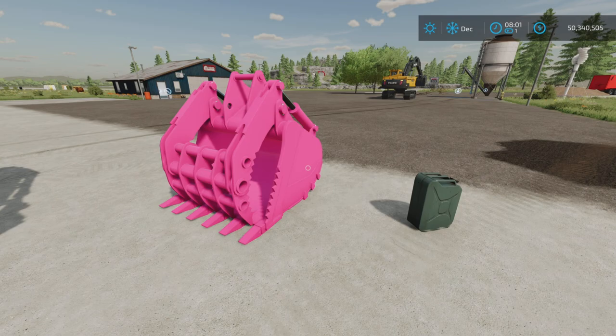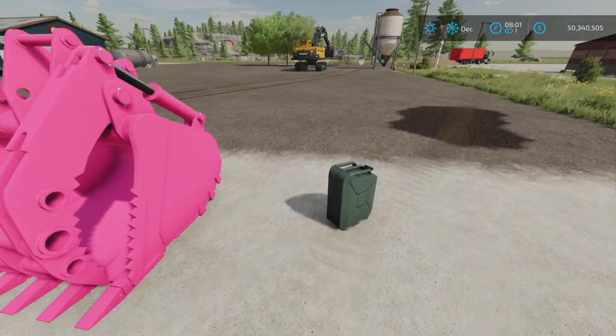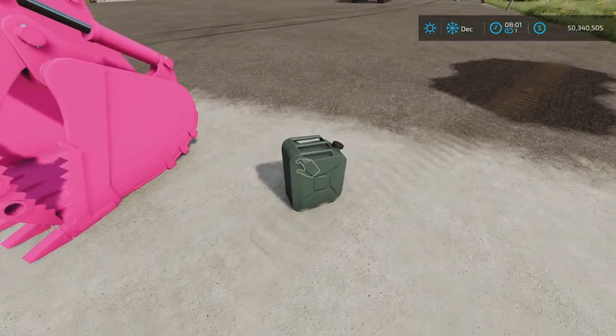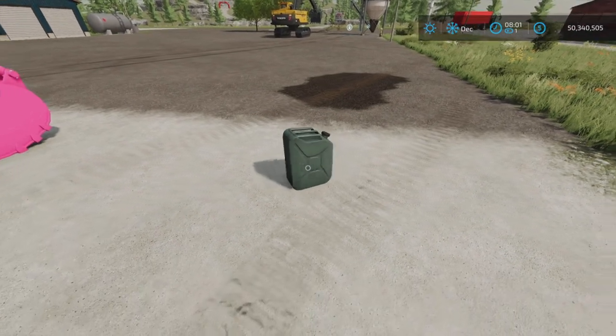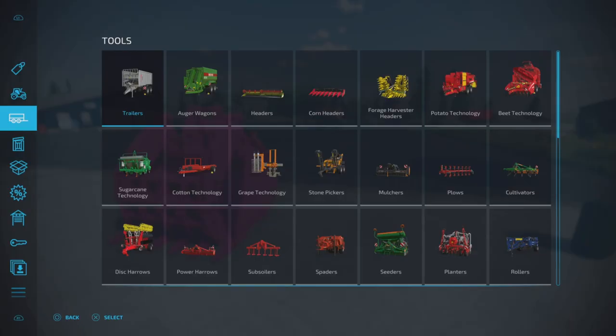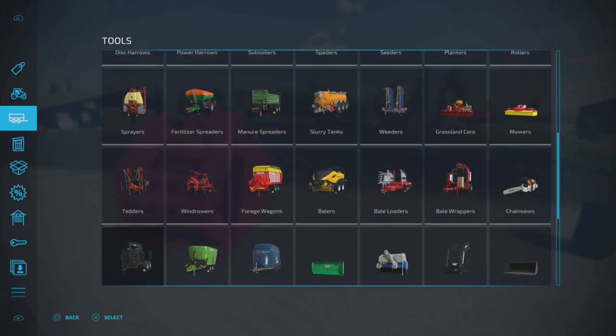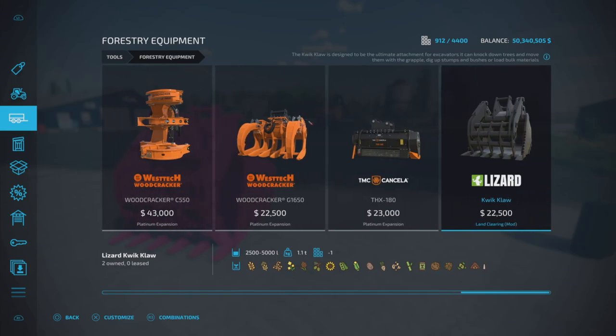It is 1.66 megabytes to download, two slots for the bucket, and one or two slots for this interesting little piece of equipment — we'll talk about that in a moment. What is this? Well, it is a bucket, and we will find it under Forestry Equipment. Here it is: the Quick Claw 22500.